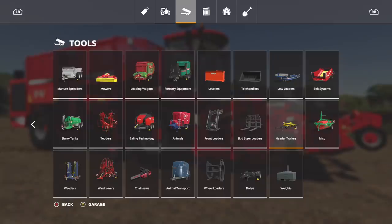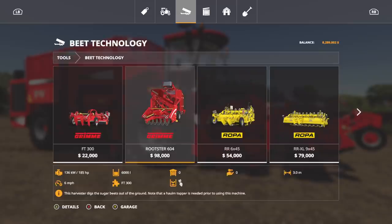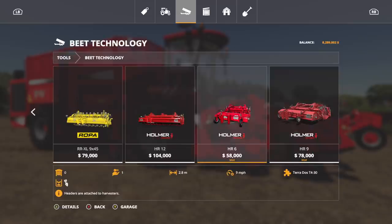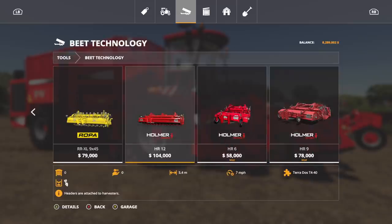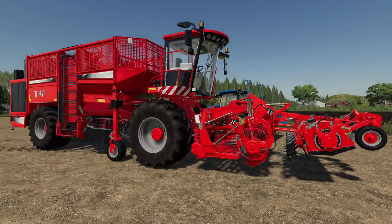For the beet header, go into Tools, then over to Beet Technology. We had the HR12 in game, got the HR9 about a week ago, and now we have the HR6 — a 2.8 meter, roughly three meter version. It's $58,000, 9 mph working speed, and works with the Terra Dos T430 which we've got it hooked up to right now.